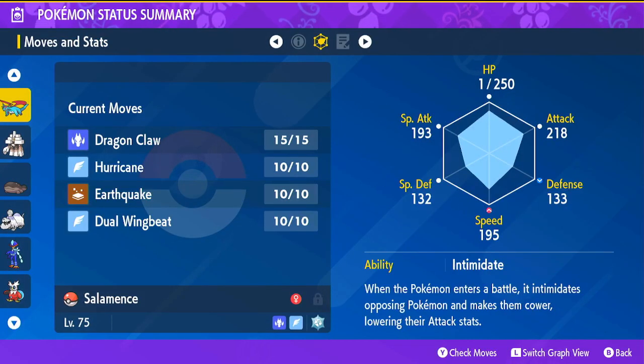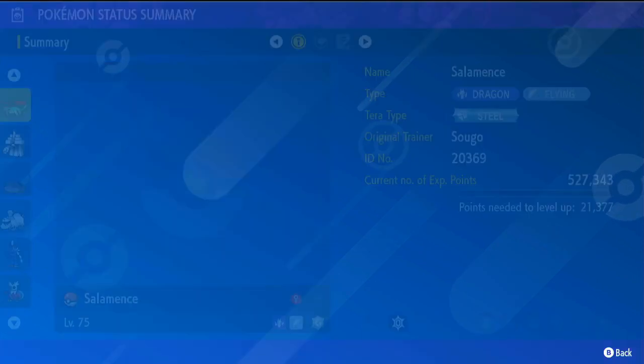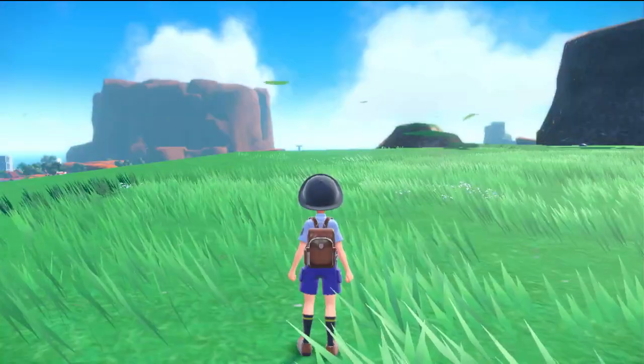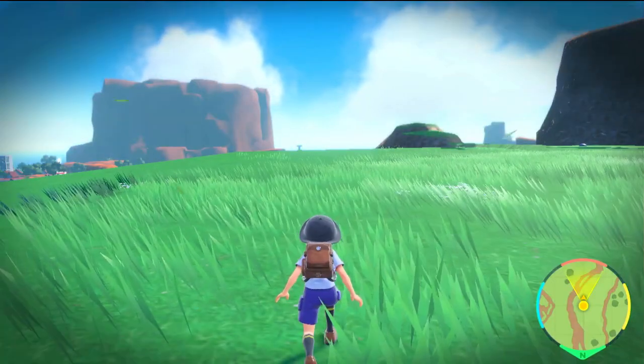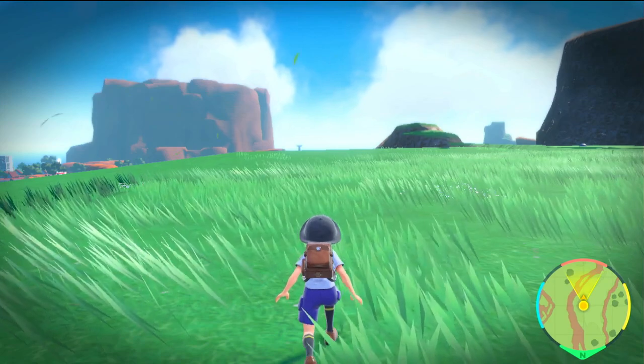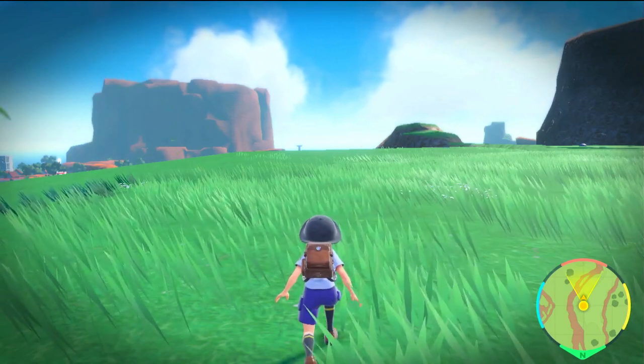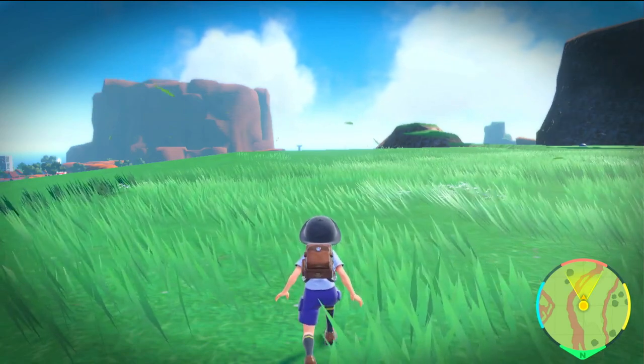We got the Hasty nature — natures are completely random, the IVs are random, nothing is predetermined on this unfortunately. Here's the moveset for this Salamence: you do get Intimidate, you do not get Moxie, which is pretty relevant too. But to get right to it, we'll show you our build for Steel-type Salamence right away.